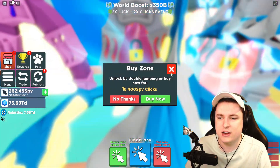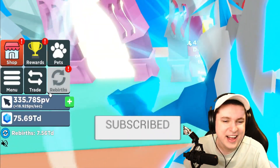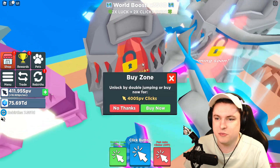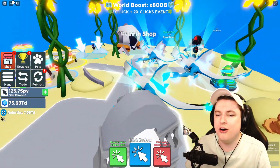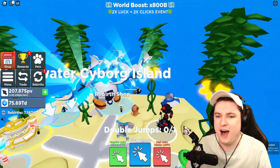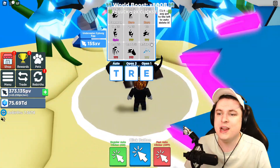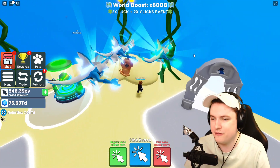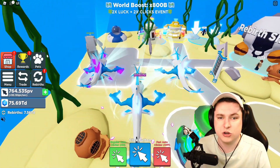I rebirthed but forgot I needed clicks first, so I didn't have enough to buy the island - but there we go, we now have the Underwater Cyborg Island unlocked, the newest one in the game! This is where the secret pet is. We now have it equipped - full team of new pets on a noob account, very, very awesome.